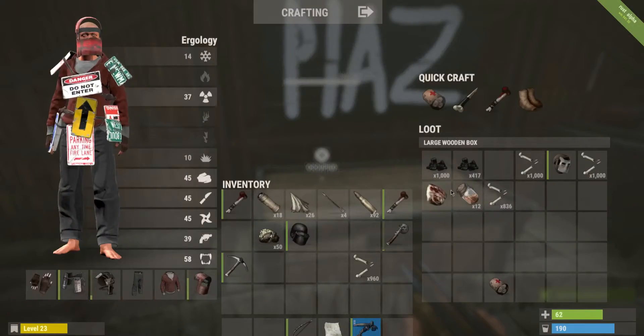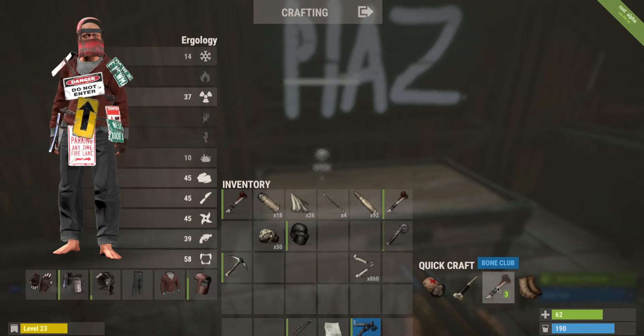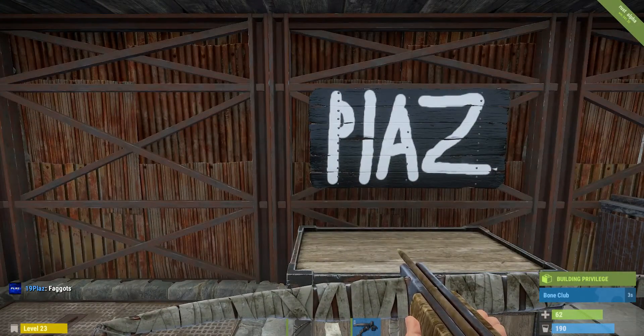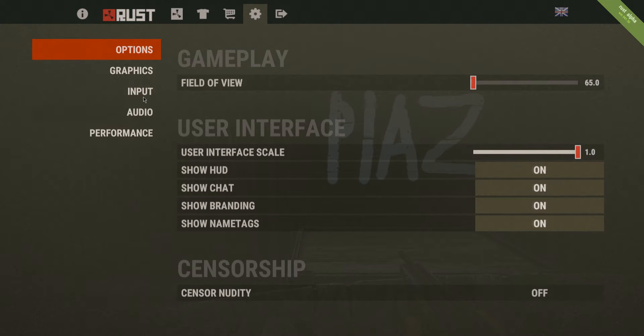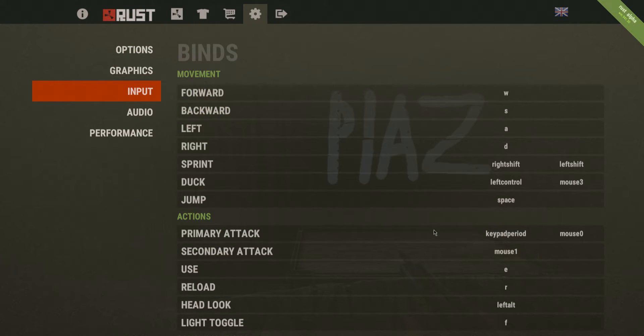To start off, the first thing you want to do is craft a bunch of bone clubs — maybe like three or four, really depends how many you need. I have four crafting right now, so we'll use those later. Next, click Escape, go into your options, go to Input, go down to your primary attack, and click Period, or click a key that's easy to hit. For example, Period is easy for me because I can just set my phone on that and then go to town.